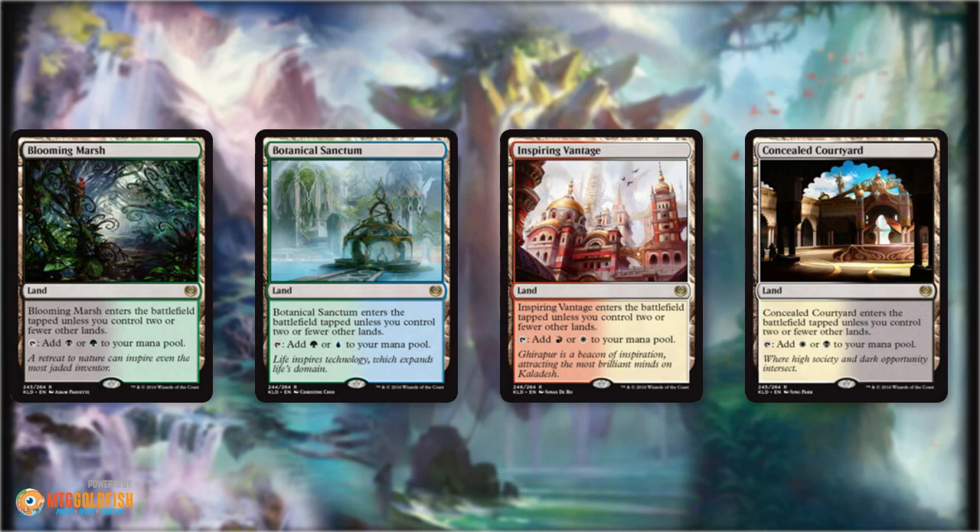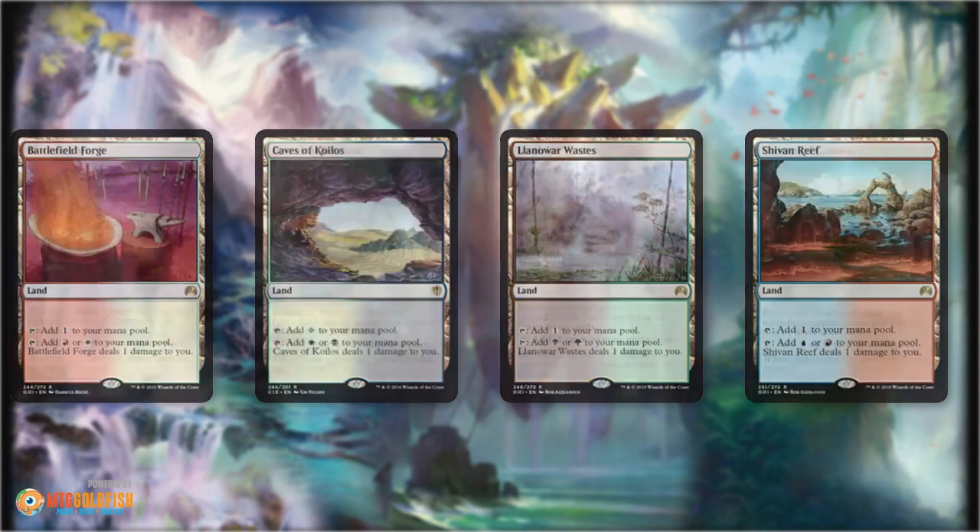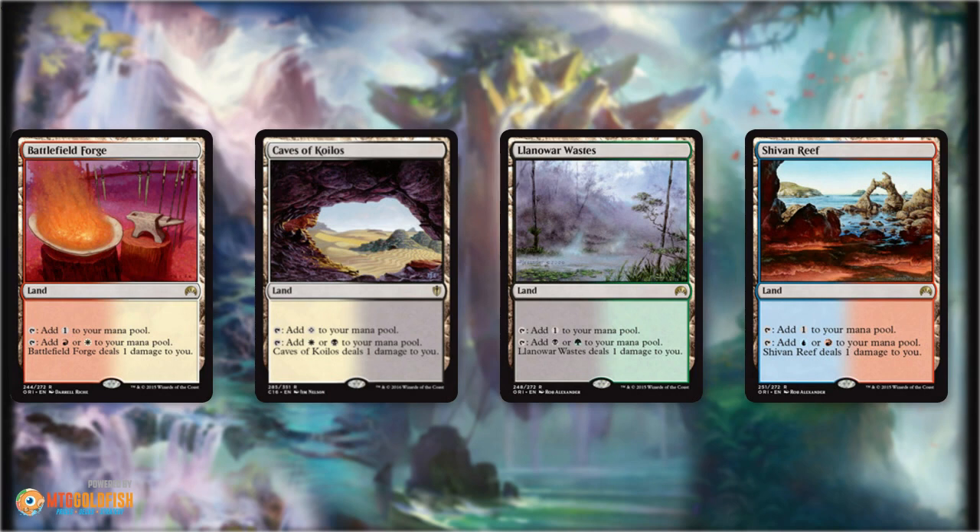Things get a lot better when we talk about enemy colored decks. One of the interesting things about building budget decks in Modern is the mana base is incredibly better for enemy colored decks compared to allied colored decks. This is mostly because of the addition of the fast lands, which, if you're going to rank all the land cycles in Modern not even thinking of budget, are probably number three in power behind the fetch lands and the shock lands. They are that good, but they're also dirt cheap because they're in print. Furthermore, you also get cheap pain lands. The allied colored versions are expensive — they haven't been reprinted in a while — but the enemy colored versions are really cheap because they were reprinted in multiple core sets just recently.